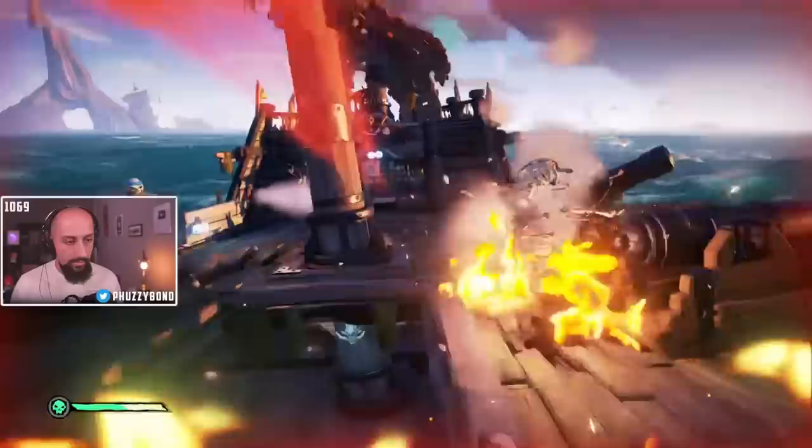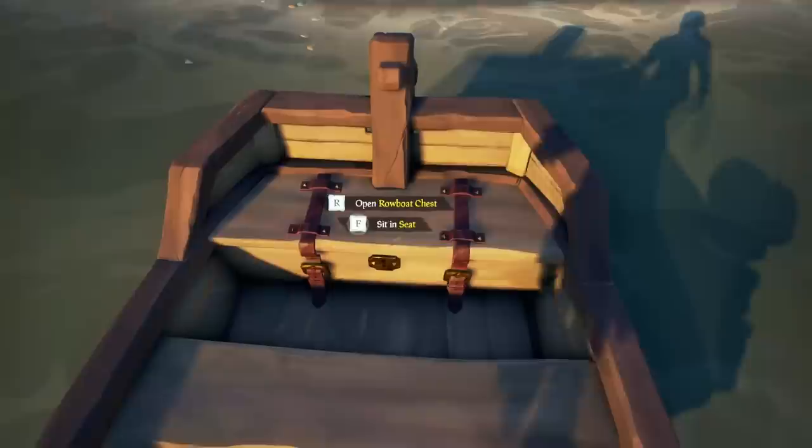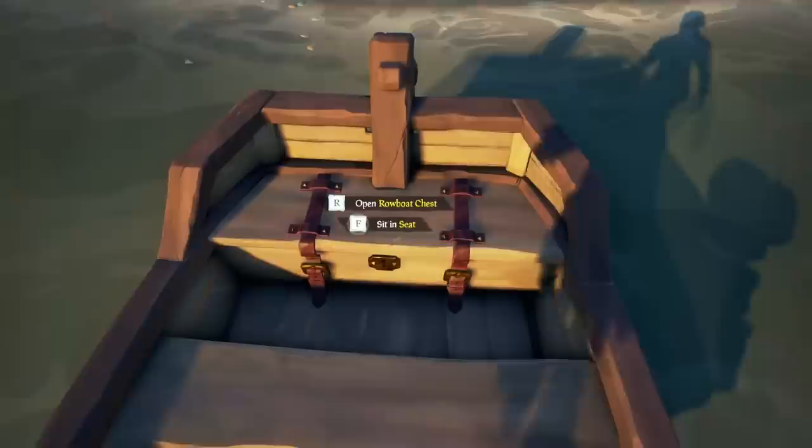In better locations for farming cursed cannonballs — skeleton ships — you can identify the type of cursed cannonball they carry from the banner on the ship, then take it from the skeleton at the cannon before they launch it. Almost every cannon roost also has at least a cursed cannonball and some chainshots. So if you see one while sailing by, even if you don't need it, a quick drive-by helps keep you stocked and a step ahead of the enemy.